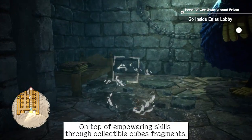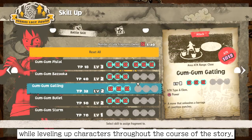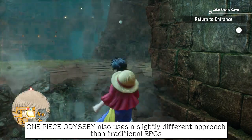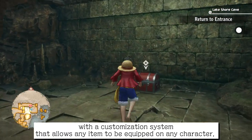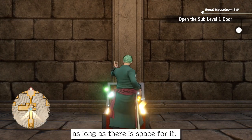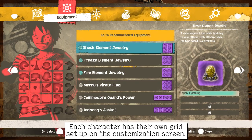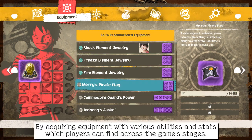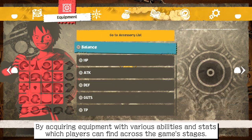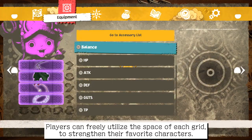On top of empowering skills through collectible cube fragments while leveling up characters throughout the course of the story, One Piece Odyssey also uses a slightly different approach than traditional RPGs, with a customization system that allows any item to be equipped on any character as long as there is space for it. Each character has their own grid set up on the customization screen. By acquiring equipment with various abilities and stats found across the game's stages, players can freely utilize the space of each grid to strengthen their favorite characters.